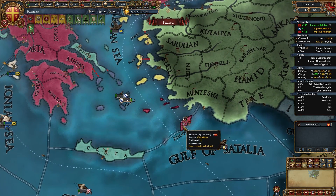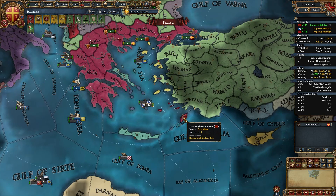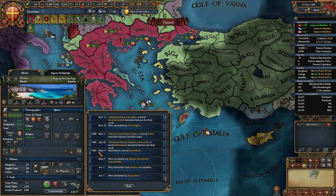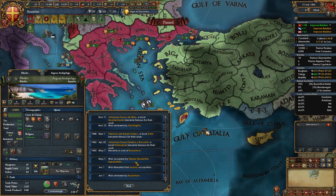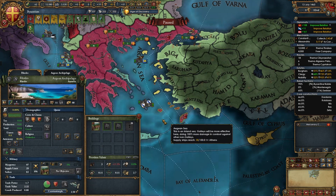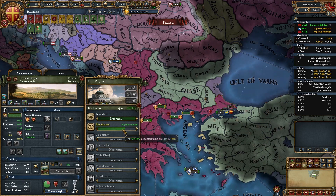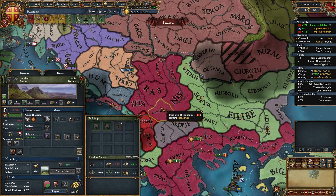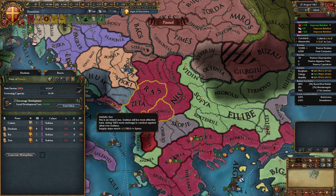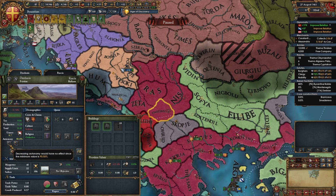In my case I got Rhodes through an event that gave me a core, then separatists rose up and it transferred to me — probably won't happen for you, but it's a nice bonus. During peaceful periods, focus on developing Constantinople up to 30 development to speed up the Renaissance spawn and tick off the age objective. Once you core the Kosovo gold mine province, full state it, activate the Encouraged Development State Edict, dev it up to 10 production, and lower autonomy when the month ticks over.